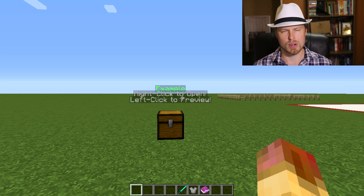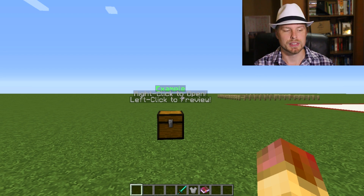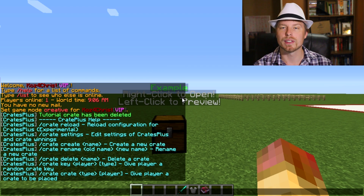If you are running 1.7 — which I don't know why you would since it's over 10 months old — you can get an older version of this plugin. In order to interact with the crate, you'll see the crates out here. You type 'crate' and you get a full list of commands.